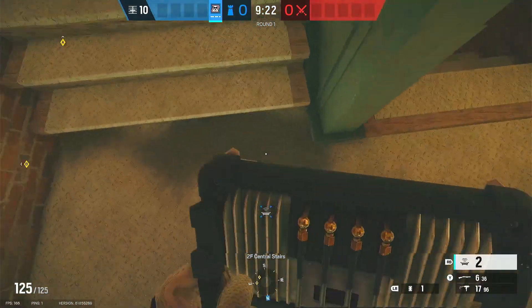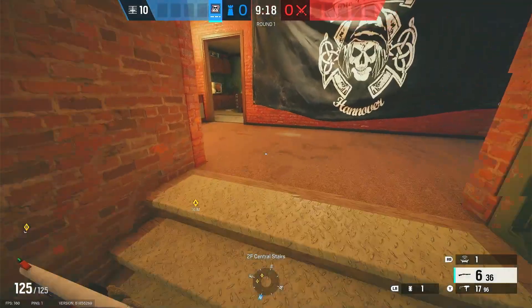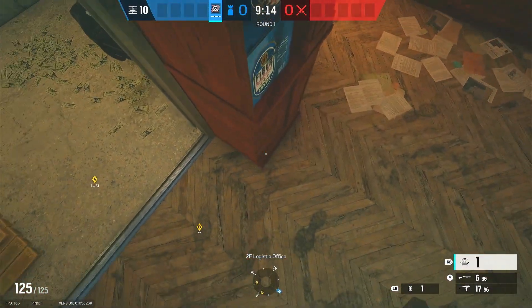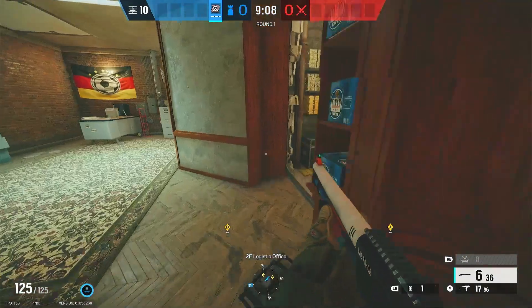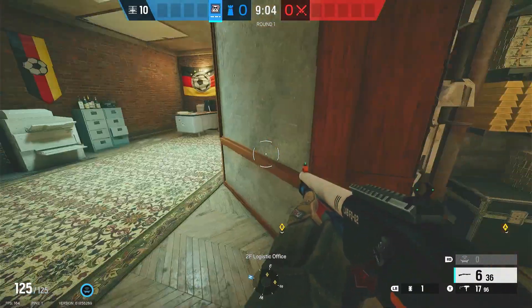Toss a mute jammer right here and come up another mute jammer right here. Then put your third mute jammer on the second landing of the stairs, and your last mute jammer I like to throw right here in case they bring a Dokkaebi — I don't have to run over and expose myself in this doorway. I can just come in here, get rid of the Dokkaebi call, and I'm good to go.